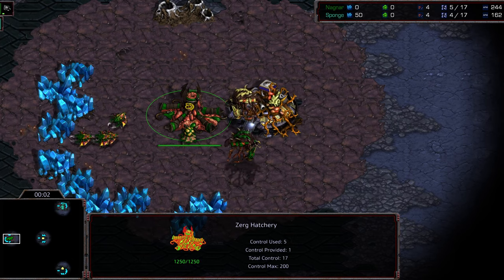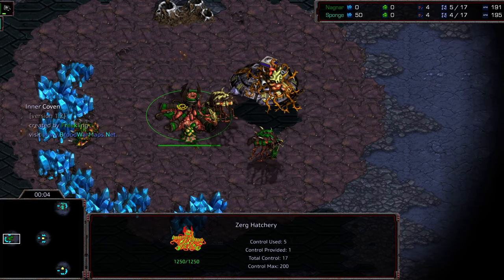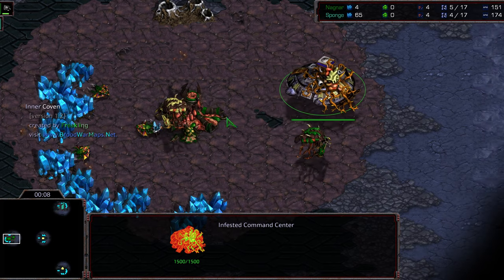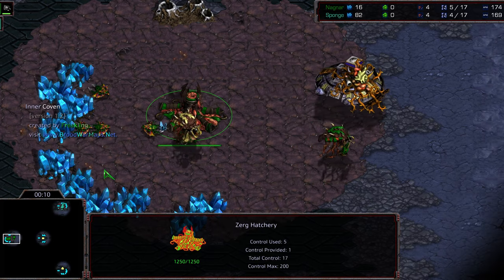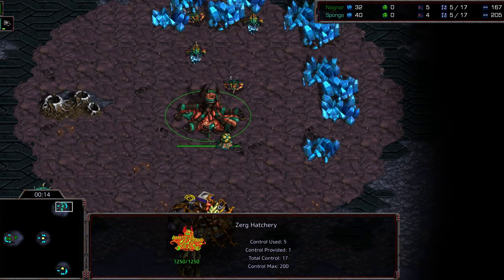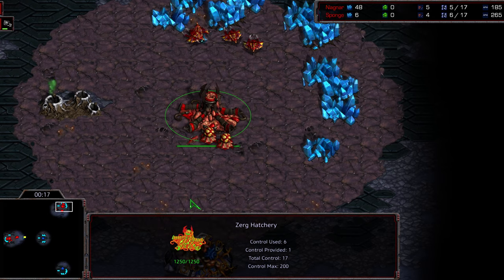Hey guys, welcome to game three between Nagnar and Sponge. Thus far I think Nagnar has won both matches. Lift off from Nagnar in the bottom left-hand corner — I'm going to call this the green Zerg — and I know this is technically green, I'm going to call it teal for Sponge at the one o'clock location. I wanted to do the color swap but they did not play top versus bottom so the color swap does nothing.